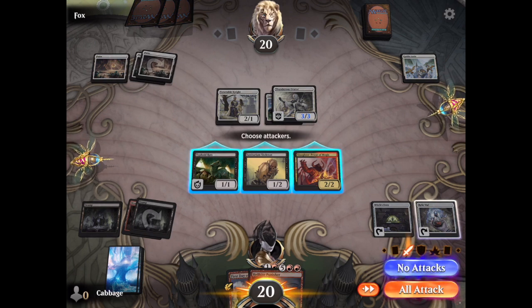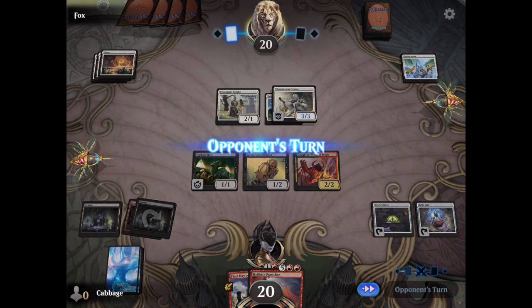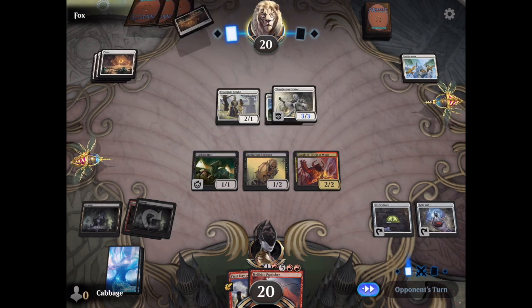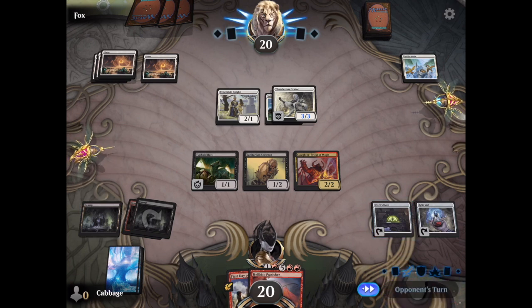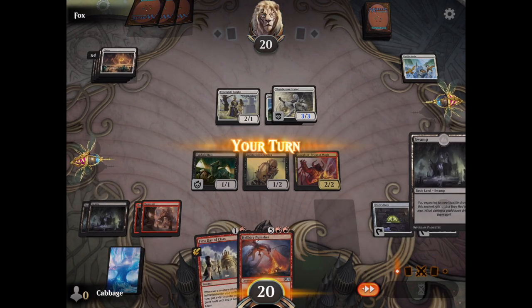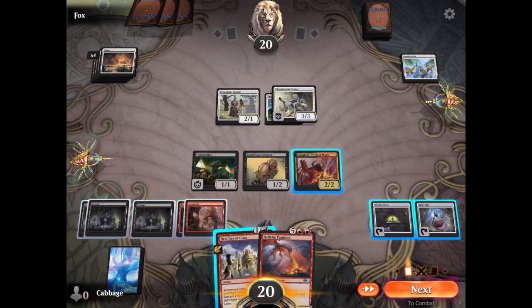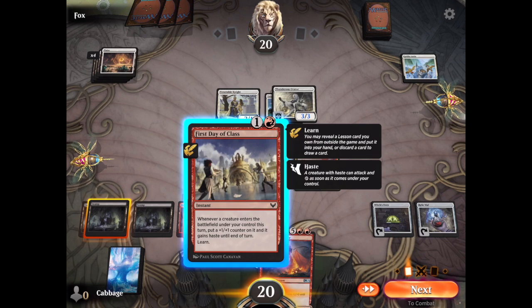But there is a Relic Vial. That is another artifact with an instant sacrifice effect, and it's in one of the newer sets, so I'll be able to carry that over into 2022. At worst, I can just use four of those. Unfortunately, it costs 2 to activate the effect, while Witch's Oven costs 0. But I do have some options if I want to continue with this deck.